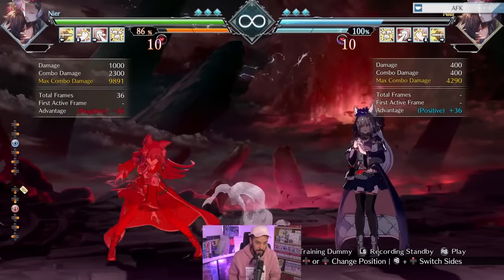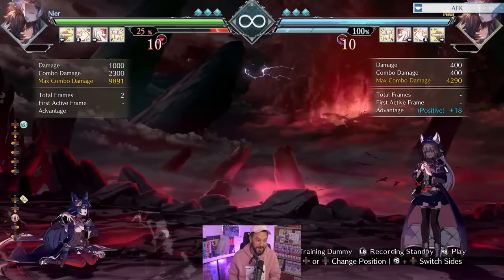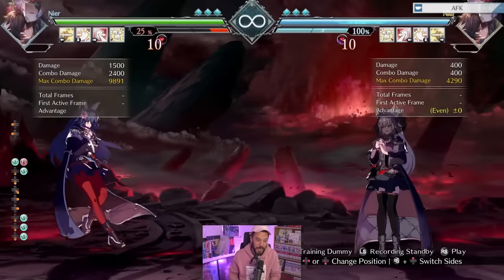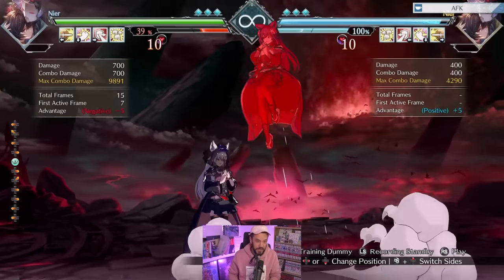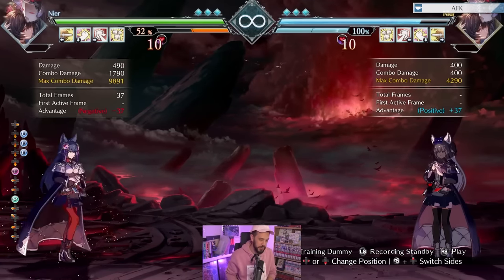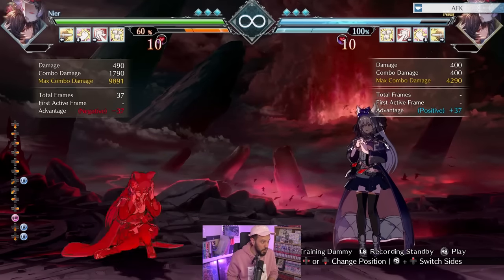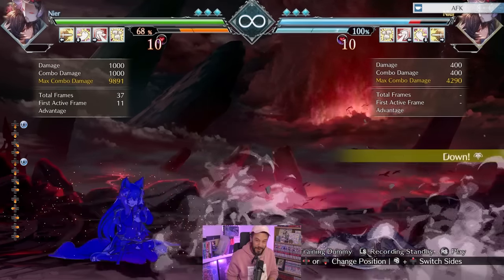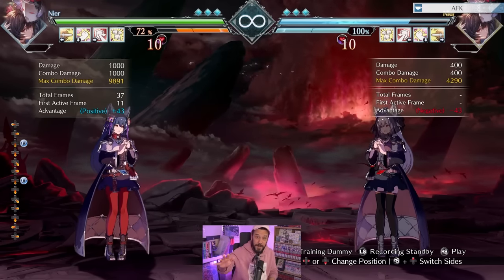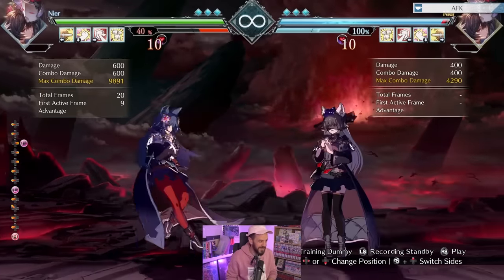That was at max range — full combo, by the way. 5H: ridiculous. 2M: this is a low, very very unique in this game for a low hitting 2M from that range for full combo. Her jump-in is a crossup — full combo, very very very strong. And then my favorite button is her sweep. Look at this — this is a low. I've won so many matches just pressing it from there as my opponent tries to walk away — full combo. So basically press any of those buttons and it's a good choice, they're all really really strong.